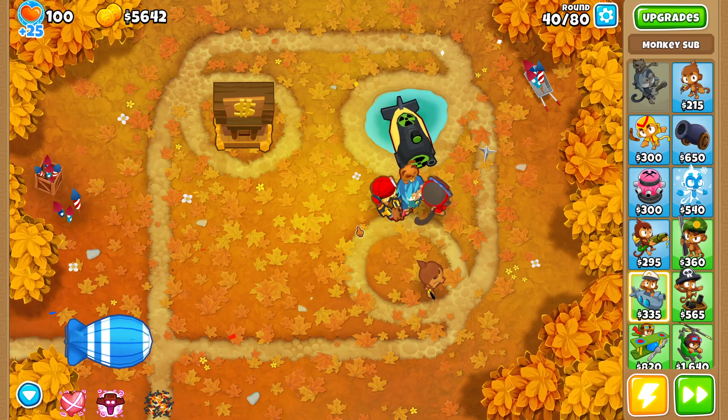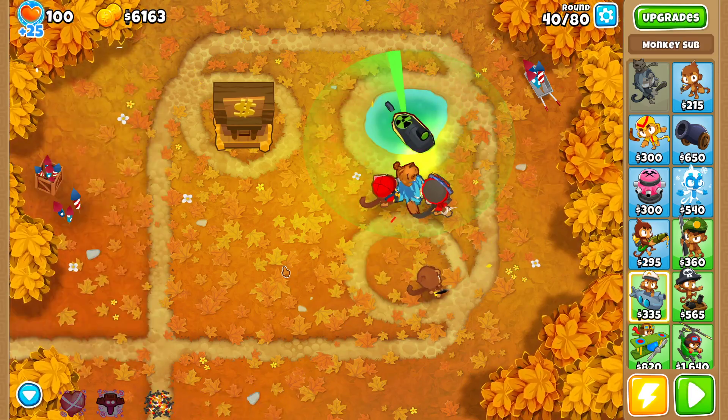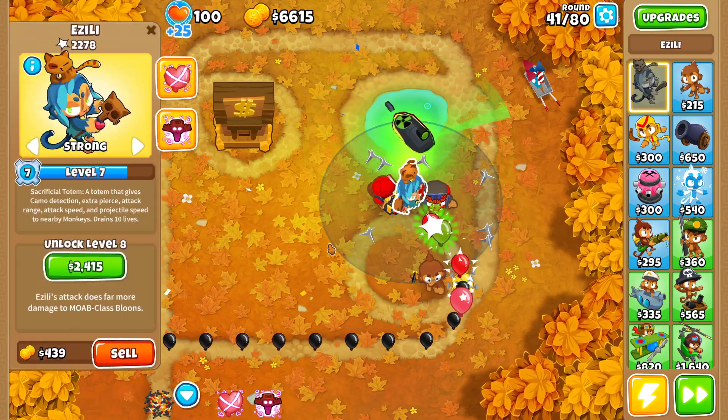Let's go with the Energizer, and now submerge. I think that should be enough now. The stun with Zilli and the sub — I definitely want to go with a Village here.